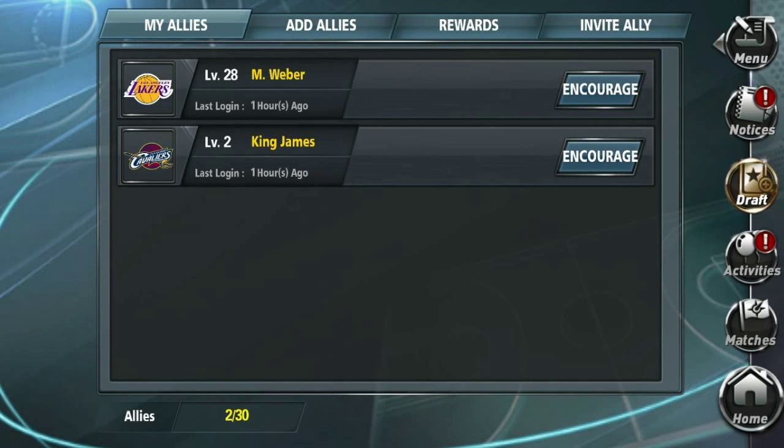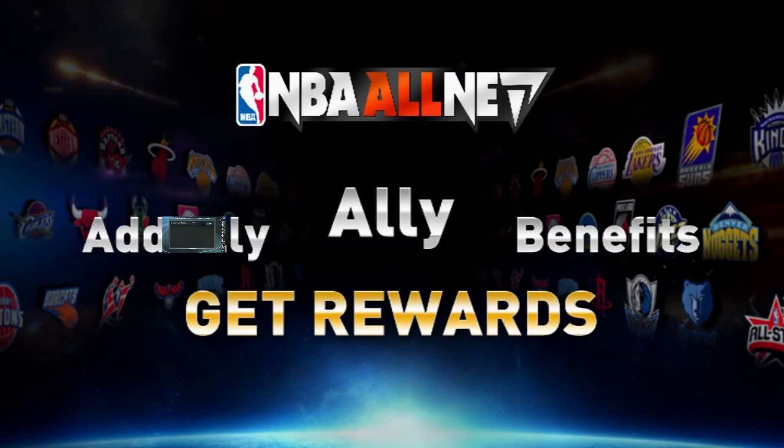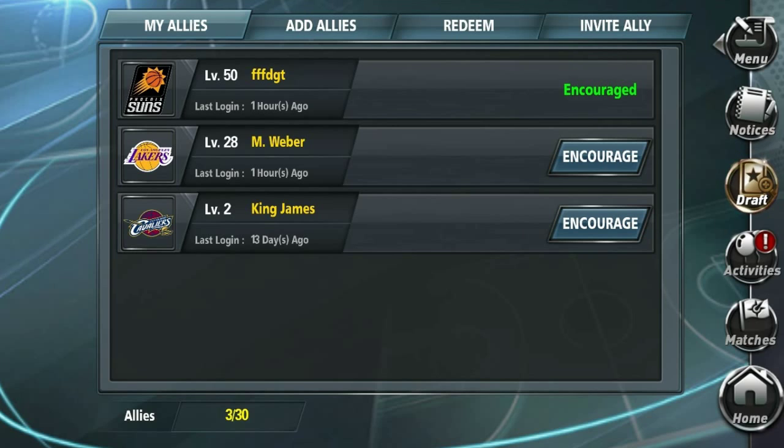Once a player has confirmed your invite request, they will be added to your My Allies list, and you'll receive a notification on the notices screen. Now that you know how to add an ally, let's talk about the advantages of having allies.